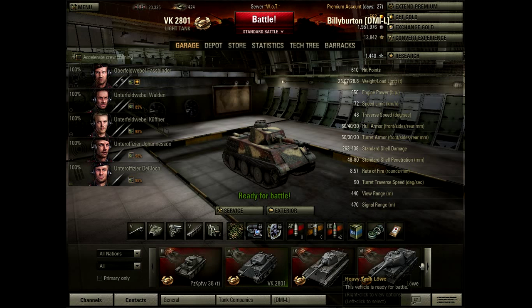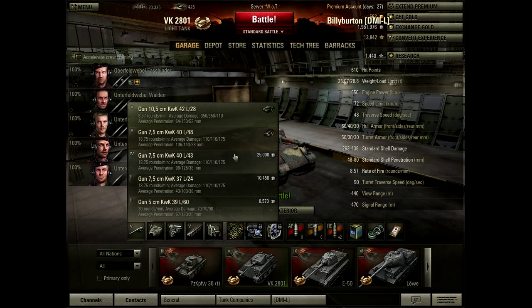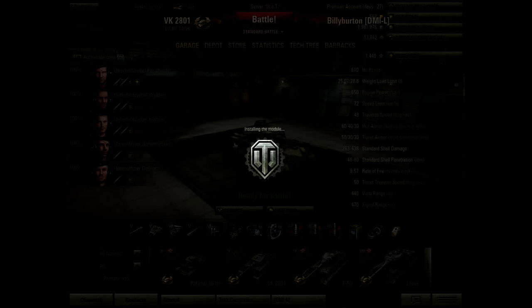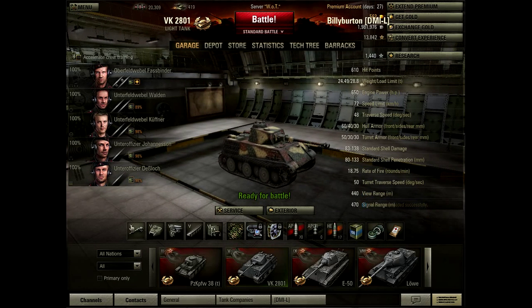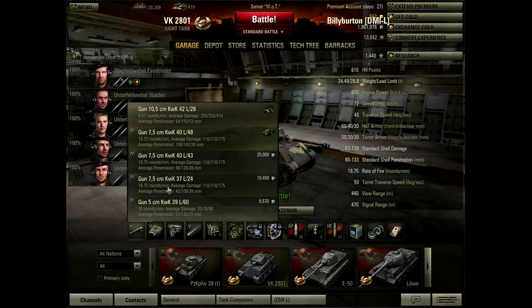It's a listing of all the tanks. Down here you can see I've got a gun, a turret, an engine, treads, and a radio. We'll go ahead and change the gun — put a different gun on there. So you've got that option; you can customize your vehicle completely.